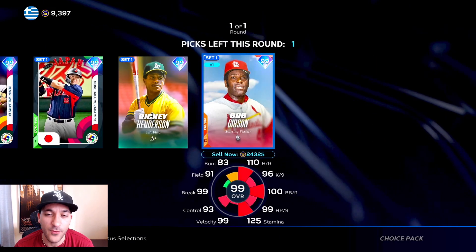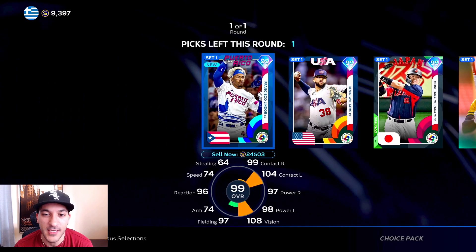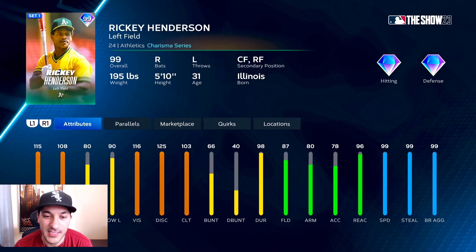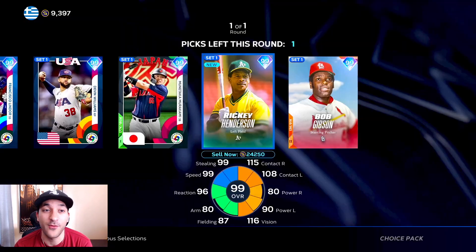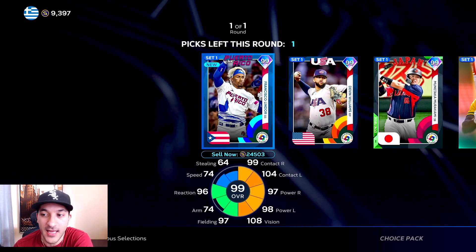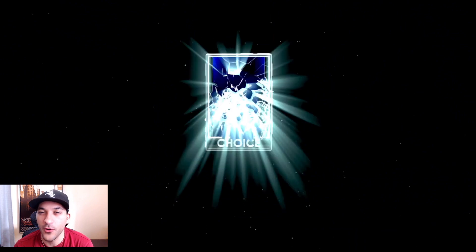We got the boss pack - we don't have all five yet. The options are Francisco Lindor or Rickey Henderson. Lindor is well-rounded and looks like a really nice card. Rickey Henderson has the speed, decent contact, power versus lefties isn't bad, but my outfield is pretty set - we've got Griffey and Babe Ruth. If I had room for a player it would be Lindor, so we'll scoop up Lindor and just hold on to him.